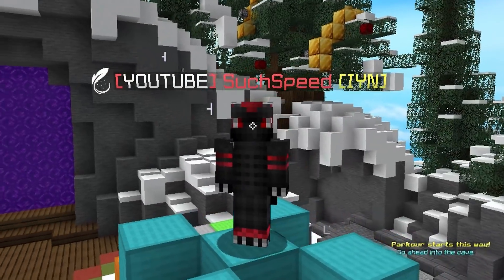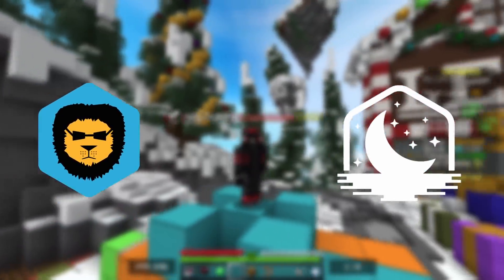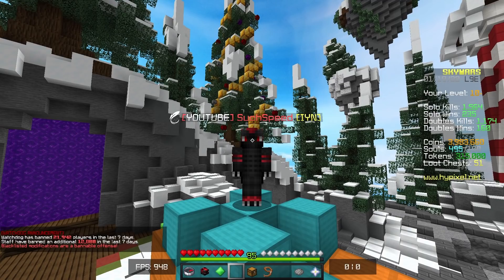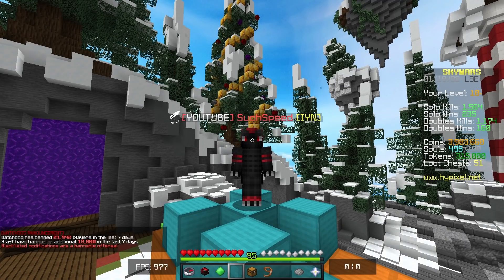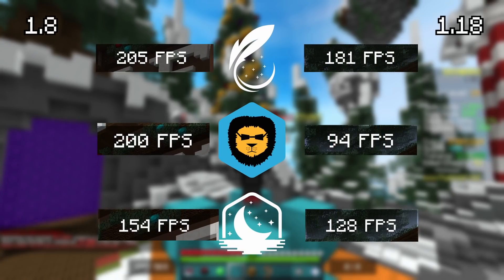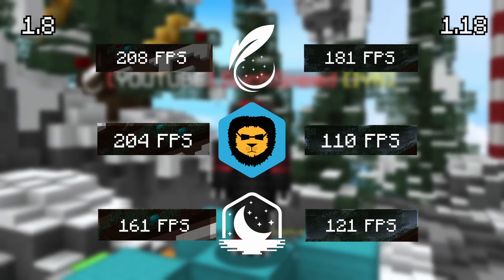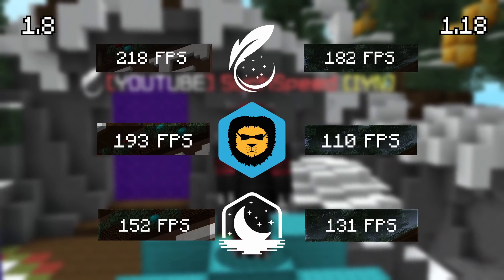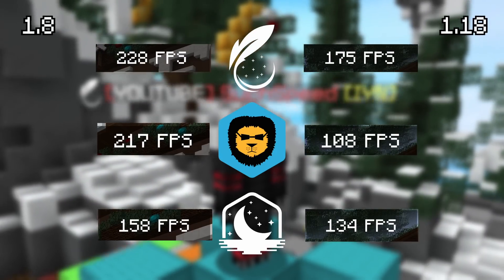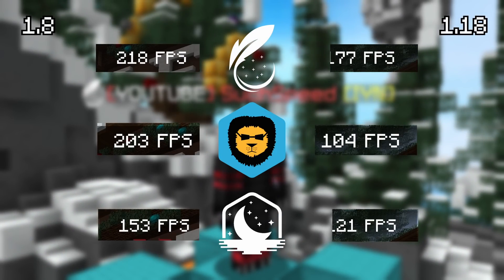Now, I know what you're probably wondering: is the Feather Client better than Bad Lion or Luna? The owner sent me an FPS comparison video where he compared FPS on 1.8 between Luna, Bad Lion, and Feather Client, and I'm going to put it on the screen right now so you can see the comparison. They also sent me the comparison between Luna Client 1.18, Bad Lion 1.18, and Feather 1.18, which is far superior — they are the best in terms of that singular test.